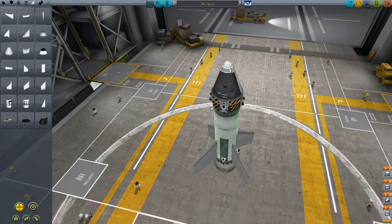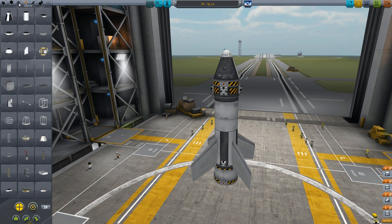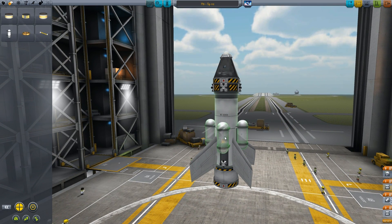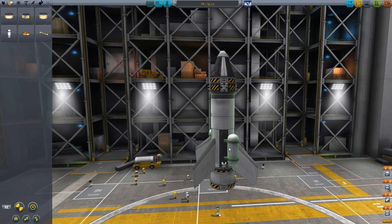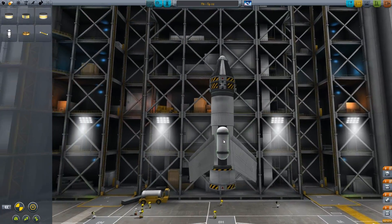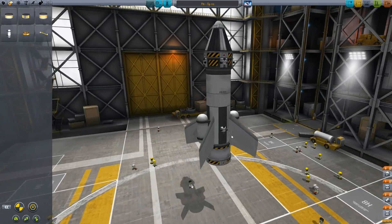That's pretty much it - I need to plonk on an RCS tank though. There's these ones here. Probably don't want four of them because I'm not exactly intending on wasting too much, so we'll just plonk two on. We'll get rid of these and just put two of them on as well - so we'll have two there and the RCS tanks like that. Right, now we need to get to stage two of the rocket.